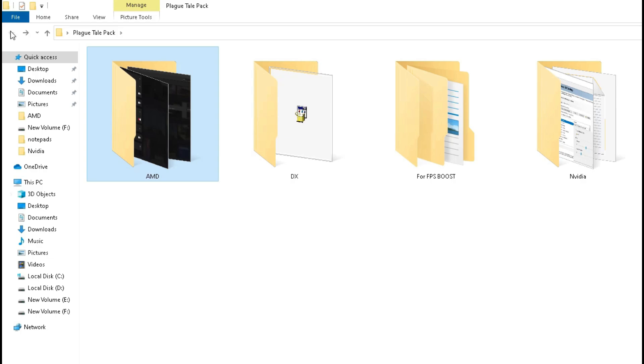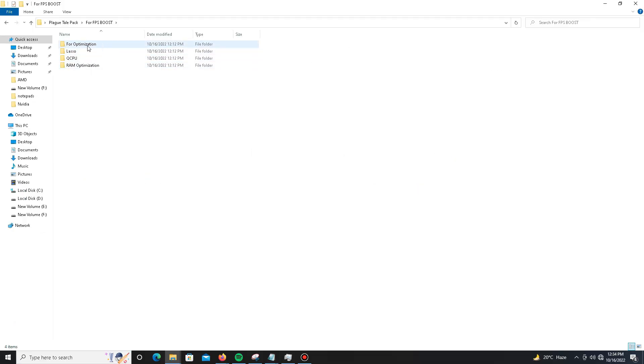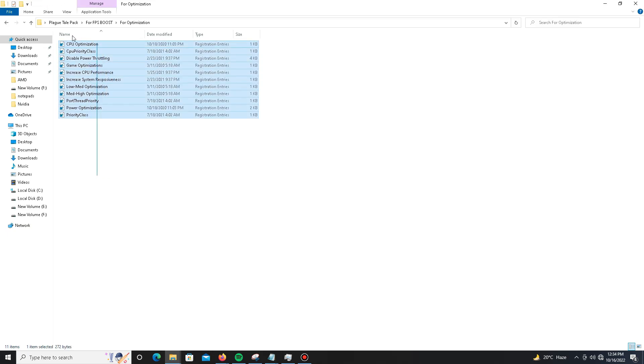To boost FPS and reduce lag and stuttering, open the FPS Boost folder. Inside the pack there is an Optimization folder — open it. You will see several registry (.reg) files. Run all of them one by one to optimize your CPU.